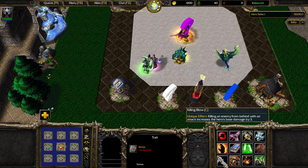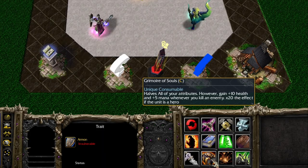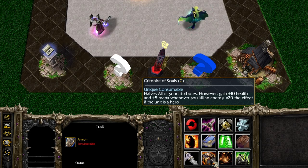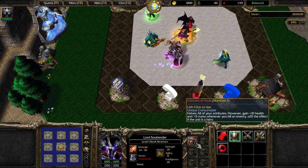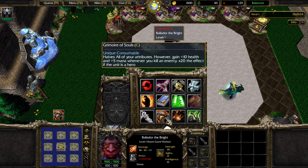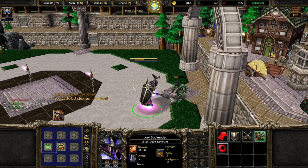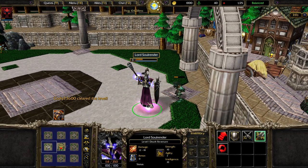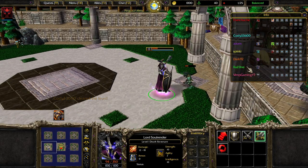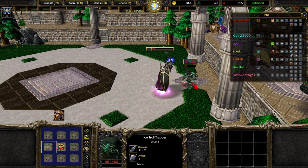We started off with a Summoner build — Summoner builds are kind of meta at the moment. What I like to do is start out with a very specific trait. You either have the choice to go for the Summoning Portal, the Tome of Power, or the Grimoire of Souls. Essentially what the Grimoire of Souls does is halve your stats, but also gives you scaling HP and mana, which is pretty good to get.